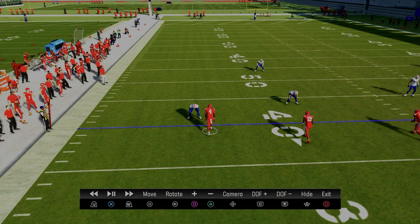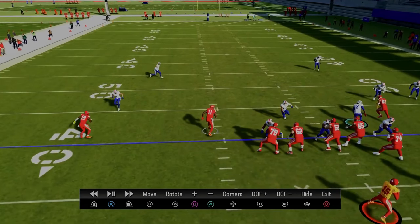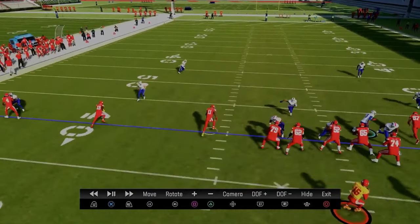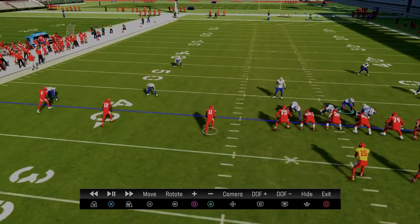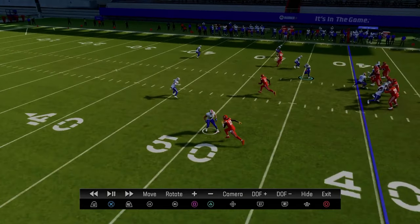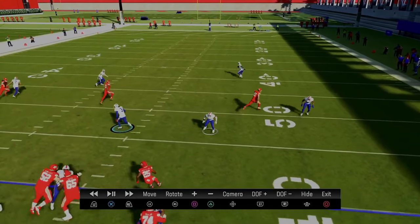That outside quarter is for all intents and purposes in man-to-man coverage on the outside Trips receiver. The inside quarter that this safety was on — he is matching to that inside Trips receiver. If you didn't know, what makes Trips Tight End so effective — and the best two players on the field in my opinion — are the inside Trips receiver and the tight end. Those are the receivers you have to stop because they have the best stock routes within the formation. So this inside quarter trick does a great job: he'll always take away a cross or a corner. We individually manned up the middle Trips receiver with the slot corner to man-lock the side. So we've got three over three, and then on the backside we have four different defenders dedicated to slowing down the tight end and the running back.